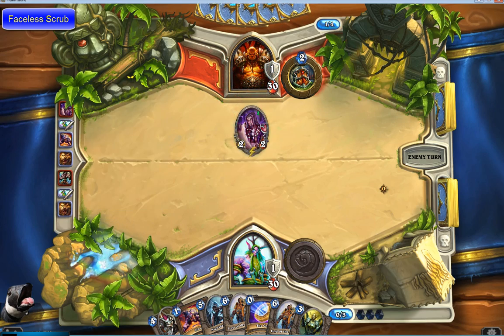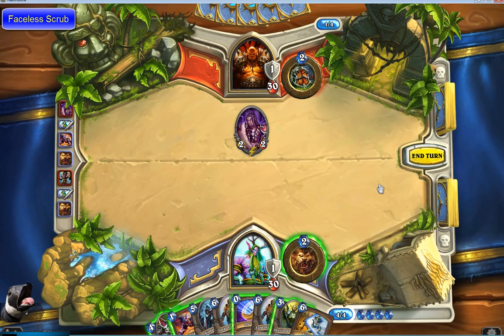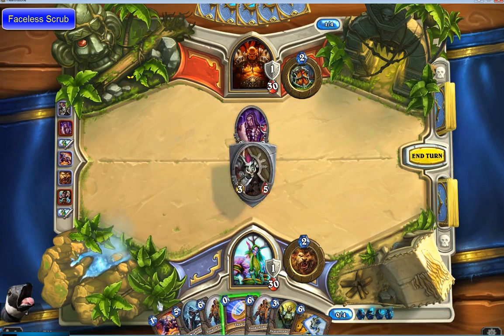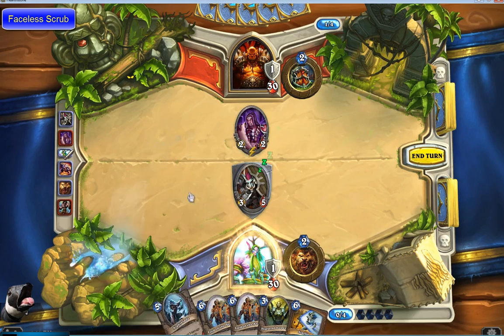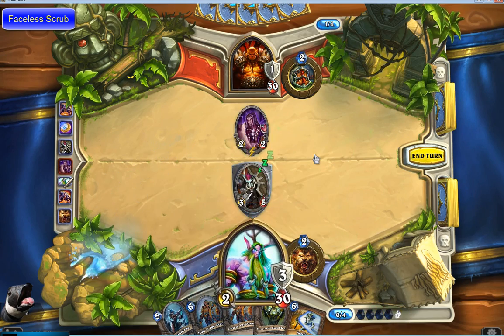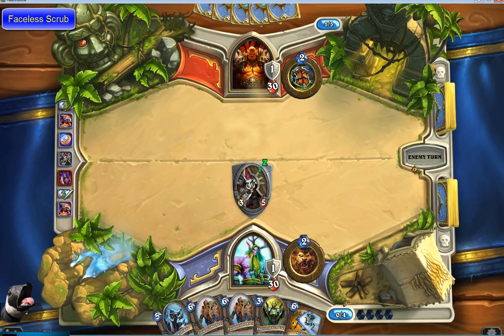That's somewhere in the neighborhood of maybe three-fifths up the ladder. And that's just with these basic decks. But at that point I started running into a lot of people who had rares, epics, and legendary cards, and I just couldn't beat them anymore. So it was time to switch over to unranked mode in order to do the daily quests, and that's really the secret.